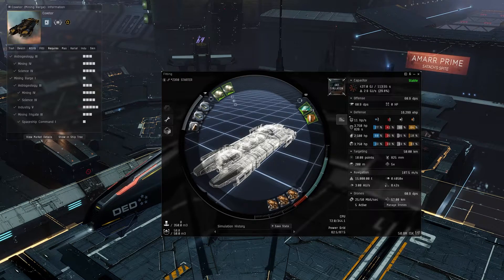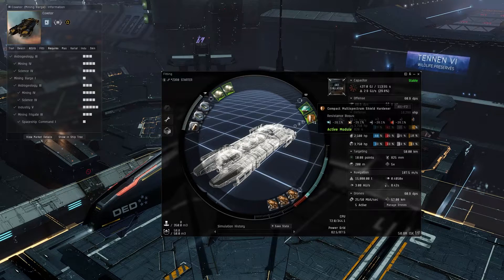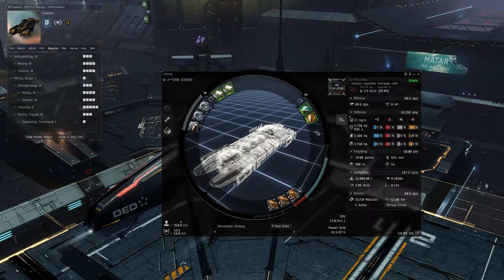Starting with the high slots, we're using two Strip Miner Is. For the mid slot, we're using a Survey Scanner II and then a Compact Multi-Spectrum Shield Hardener.